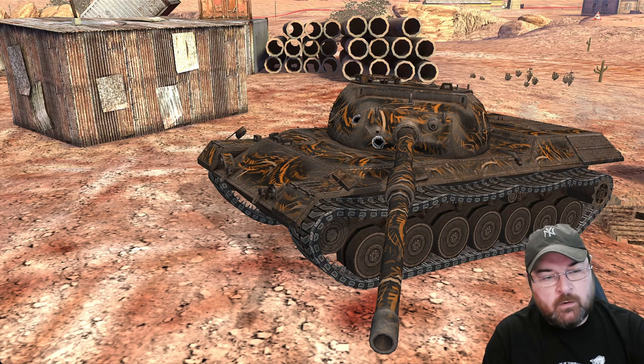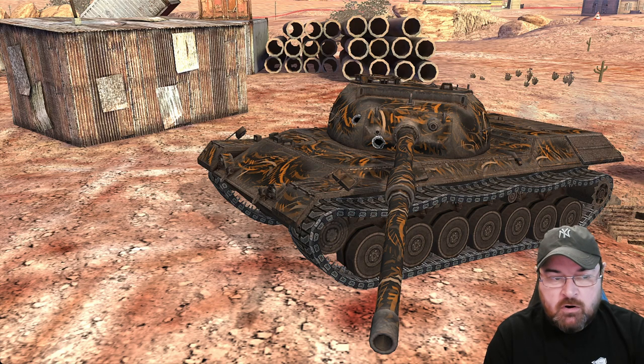It has mobility for a reason. It has a good gun for a reason. And it has no armor — so remember that. Always make sure you've got somewhere safe to retreat to or hide behind, because the last thing you need is to be exposed. If you push too heavily, you're going to get hurt. If you try to brawl, you're going to get wrecked. And therein lies the majority of the problems you see with the Leo PTA.